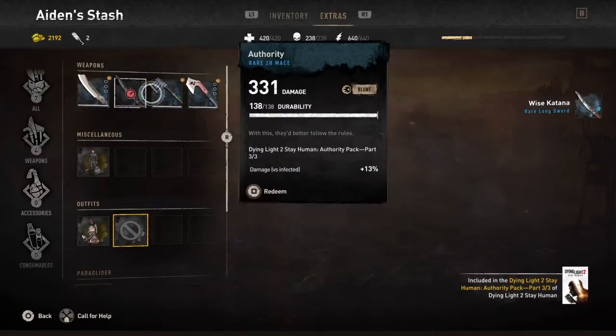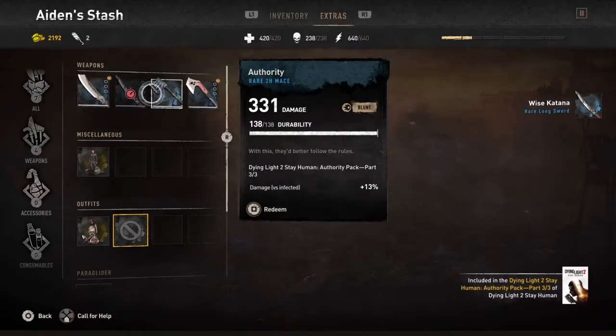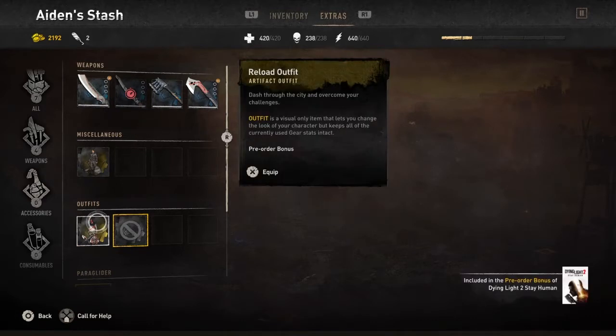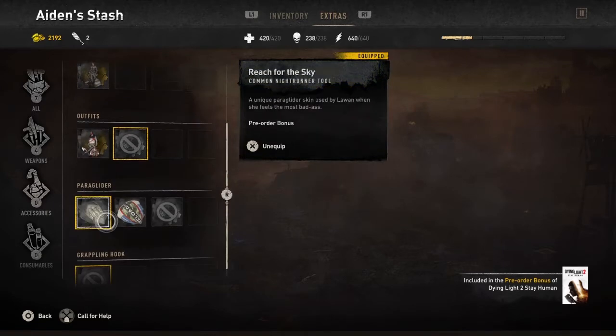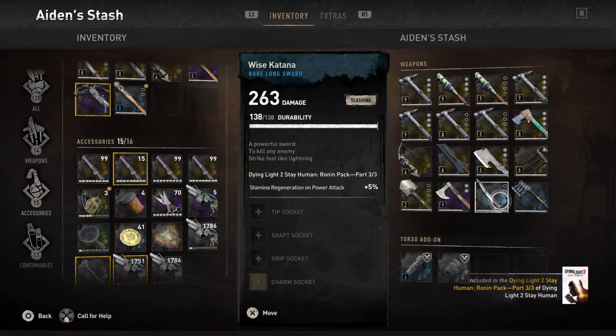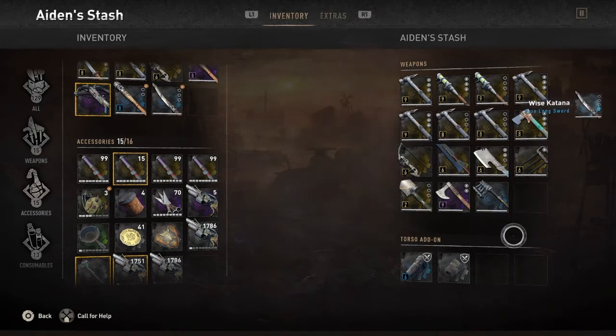Then you go back to Inventory. When you go to Inventory, you will see those items. You click on those — you'll see them in your Stash — and you bring them over to your Inventory.